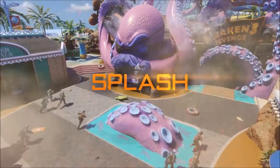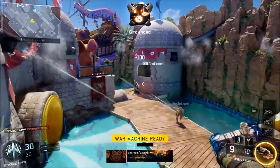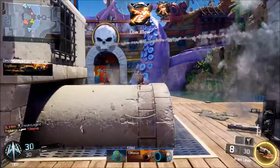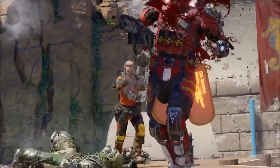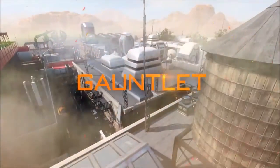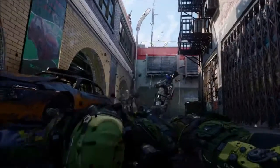First off we have the Splash multiplayer map, and from what I can see from this gameplay and from the other trailer, this map seems to be good for shotguns and SMGs, like most maps in Black Ops 3. It's going to be unique how the map plays out because with the slides, I think they could really make for some good flanking routes.